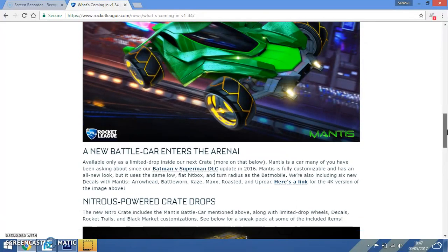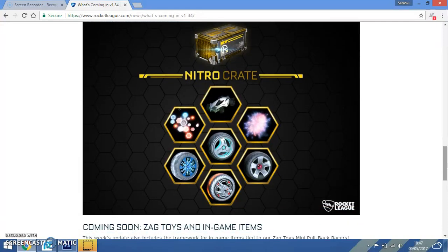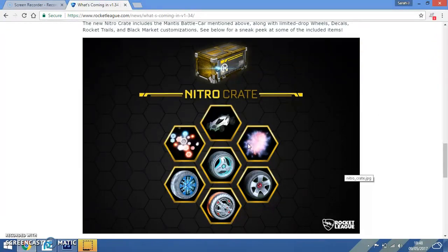And scrolling down a little bit more, we have the nitrous powered crate drops. This is the main update for most of us traders out here. We have this golden, nice-looking crate with new items — there's more than this. I like the car at the top; it might be an import battle car or maybe a DLC car, but it looks like it's in the nitrous crate as well.